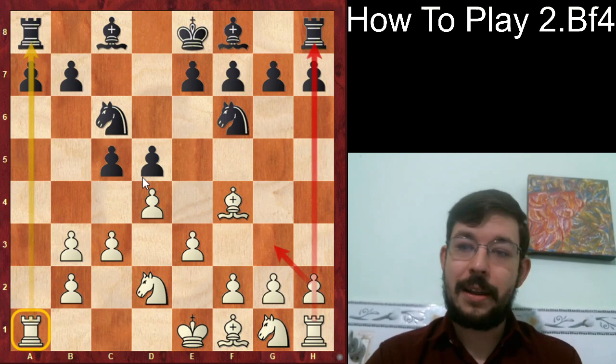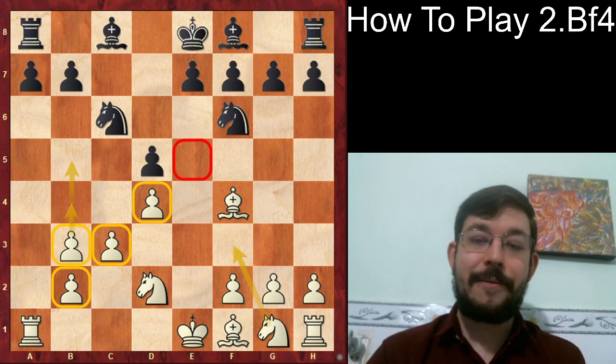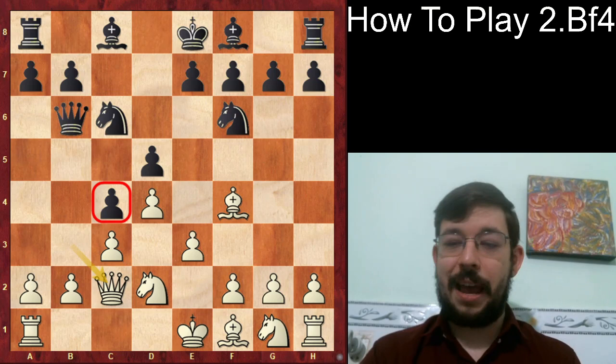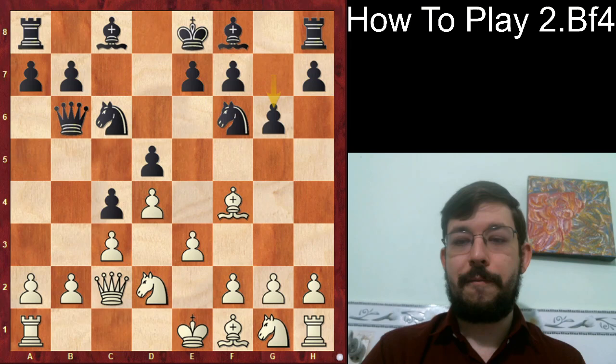Instead, Black played c4, kicking the queen around, but after Queen c2, the structure is extremely pleasant for White because that pawn is overextended on c4. A lot of inexperienced players do this — they only look at the tempo on the queen, not realizing that when the queen moves back, there's no good follow-up to the attack, and the position has been weakened.